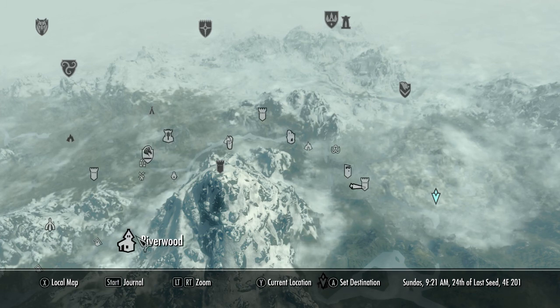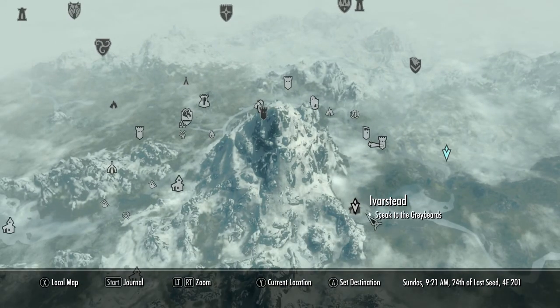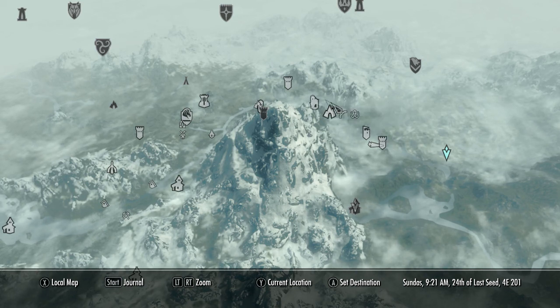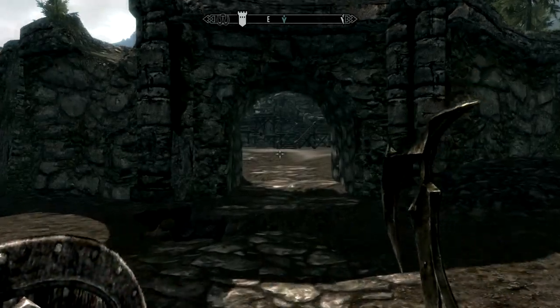So there's Riverwood, there's Whiterun, and Helgen where you go for the first quest — Fort Armel is just northeast of that. There are a few more locations nearby for reference when you come into the area.